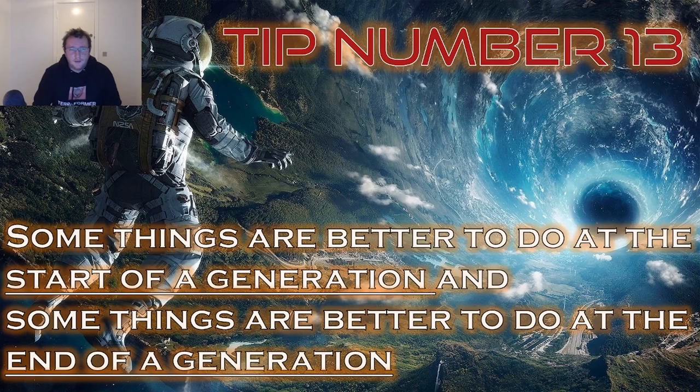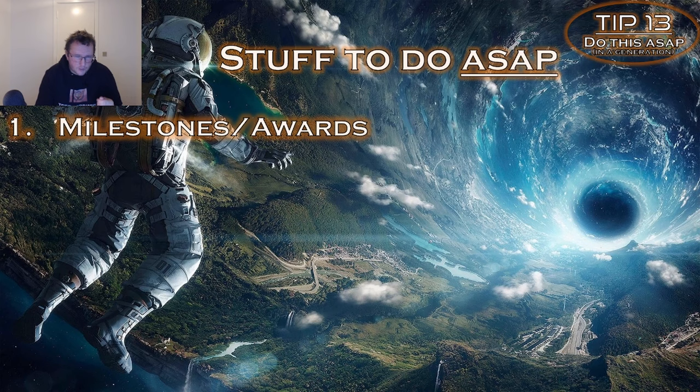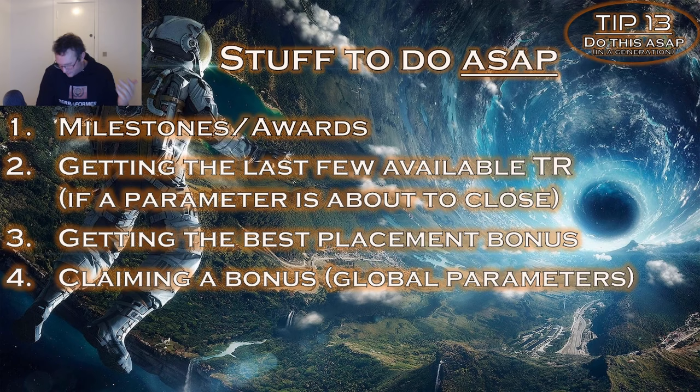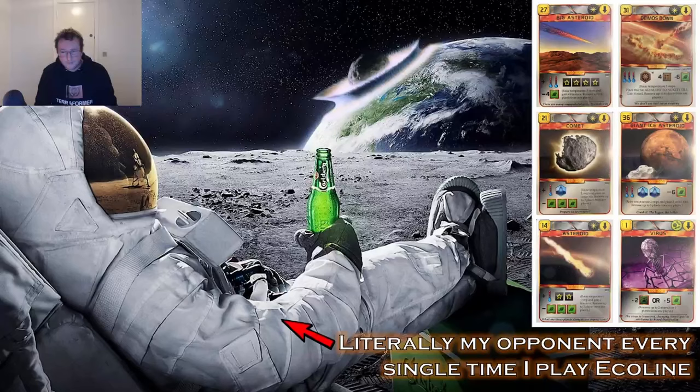Tip number 13: some things are better to do at the beginning of a generation and some at the end. Tips 13 to 16 will be covered in more detail in episode 6, but here are the headlines. Stuff to do as soon as possible in a generation: 1) milestones and awards; 2) getting the last few available TR if a parameter is about to close; 3) getting the best placement bonus on the map; 4) claiming a bonus on one of the global parameters; 5) spending your plants before you get hit by a comet.